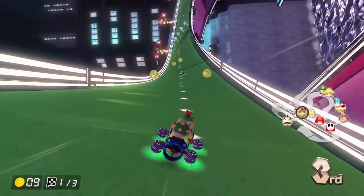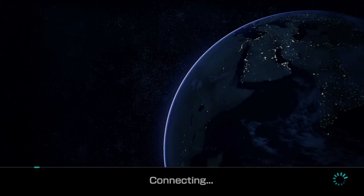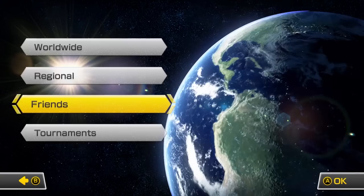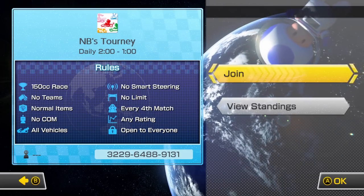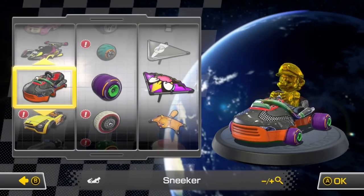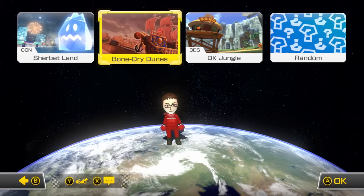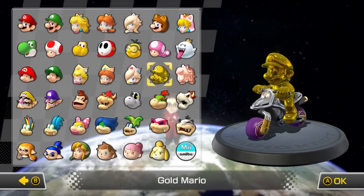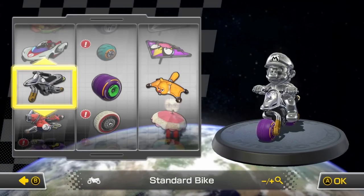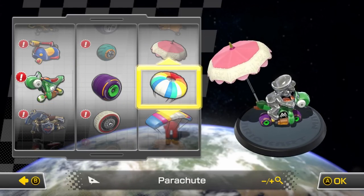Outside of that, the core gameplay is pretty much the same. Playing online is almost identical to the original game as well. You can still play with people all around the world, with friends, and you can set up tournaments. However, there's one key feature that was implemented that makes playing online a thousand times better. In between matches, you can finally swap out your character and kart. It's amazing that it took Nintendo over a decade to add such a basic component to online play, but hey, it's here now.